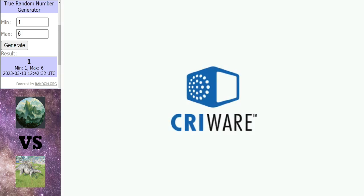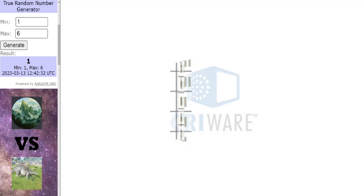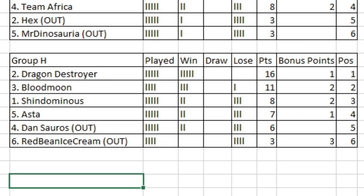Let's have a look at the group after that, and we can move on to our final match of the group stage. There you have it ladies and gentlemen — this is probably how the final table will look. That result for Shindominus does mean that Dansaurus and Red Bean Ice Cream are going to be going out. So this next match-up is really kind of a throwaway, to be honest.